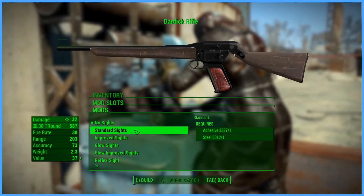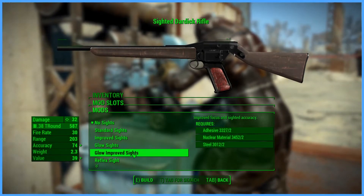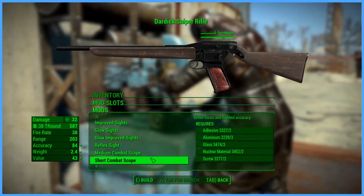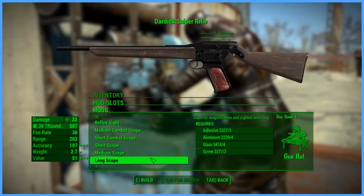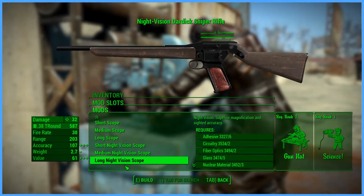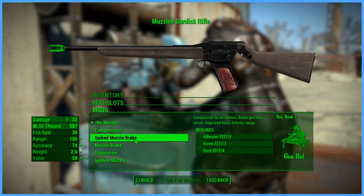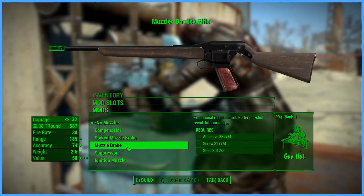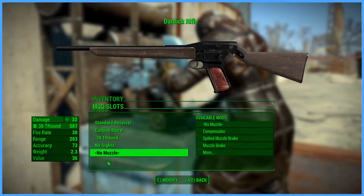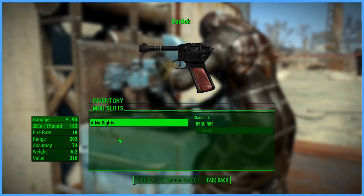For sights, you have no sights, standard sights, improved sights which adds a rear sight to the back, glow sights, glow improved sights, a reflex sight, medium combat scope, short combat scope, short scope, medium scope, long scope, short night vision scope, medium night vision scope, and long night vision scope. For muzzles, you have no muzzle, compensator, a spiked muzzle brake for increased melee damage, a muzzle brake, suppressor, and ignition muzzle which actually lights your rounds on fire. For the Dardec unique weapon, there are actually no modifications, as it is very unique in the way that it functions.